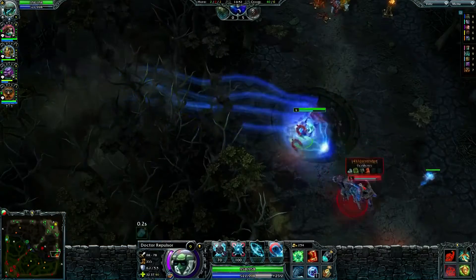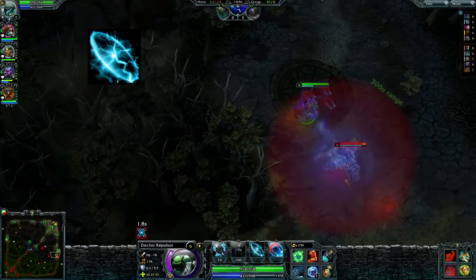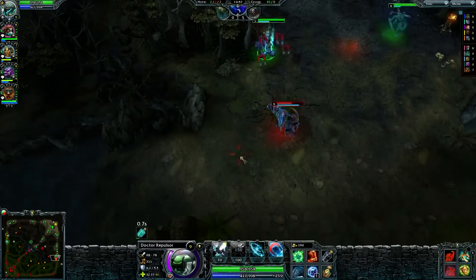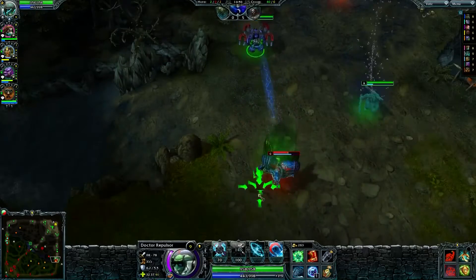Whenever he casts a spell, Dr. Repulsor's third ability, Electric Frenzy, passively applies to its next attack bonus damage, a heavy snare, and reduces attack speed around the target in a 300 radius.